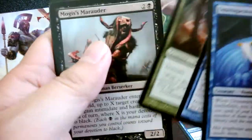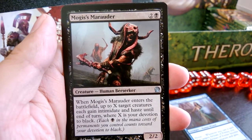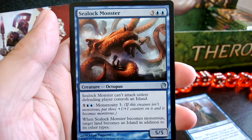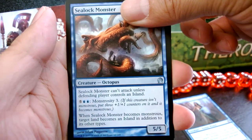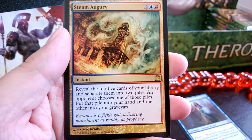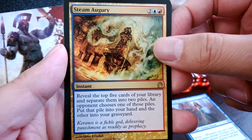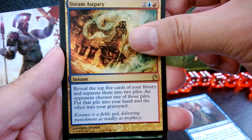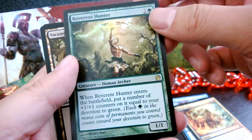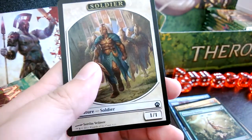Anything that suits my fancy? Not in particular. Oh, Giant Fox — he's so cute. Alright, we have Magus's Marauder, Horizon Scholar, Sea Lock Monster — Monstrous! And our rare is Steam Augur. I've heard some good things about this. Reveal the top five cards of your library and separate them into two piles; an opponent chooses one pile and you put it into your hand and the other into your graveyard. Pretty good. Oh, foil rare — and a Revenant Hunter!